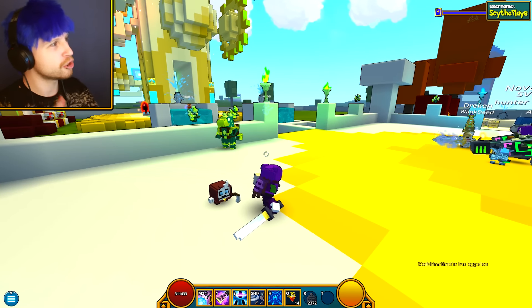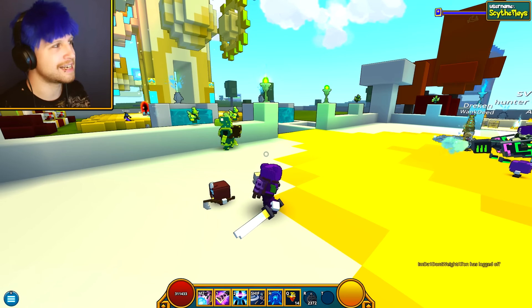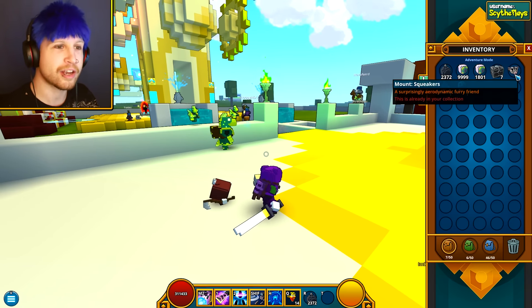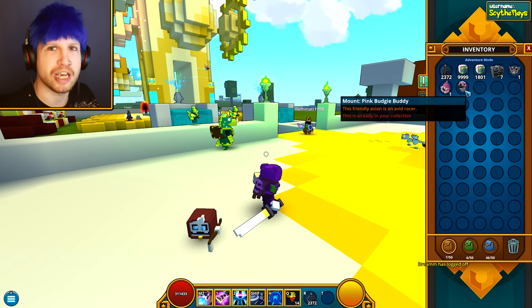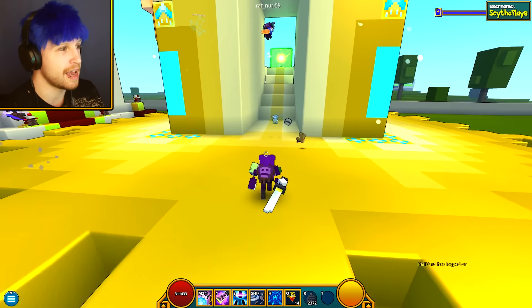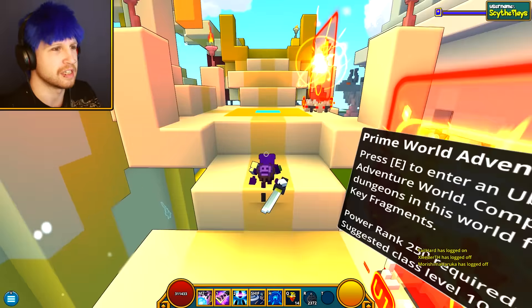Thank you to Mr. Daragoon Destroyer, spelt with an I instead of an O, and Counter Cow. We're going to be giving away a Squeakers — speaking of which, it's a flying rat — a bashful love bug, and a pink budgie buddy today. As far as the adventuring goes, we're just gonna be doing the same old stuff.